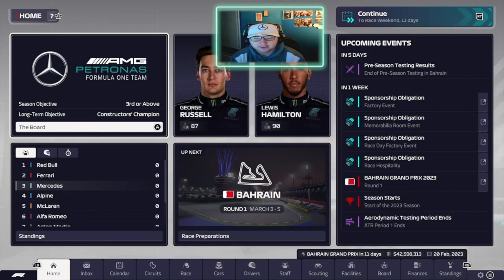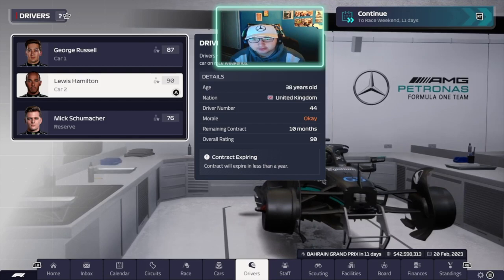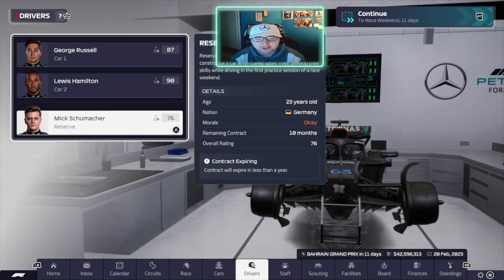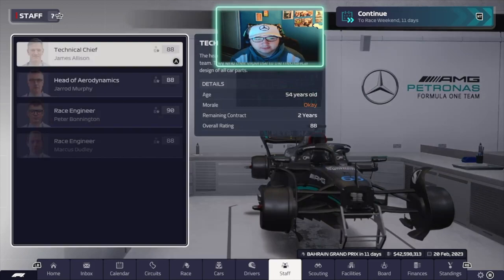Let's take a look at the team - the drivers, staff members, facilities. George Russell has two years remaining on his contract and Lewis Hamilton has 10 months, which we'll be hoping to extend at minimum a further year. Mick Schumacher may be a driver that I replace with a younger driver with much more potential - let me know what you think in the comments. There are a few F2 options I might potentially look at.